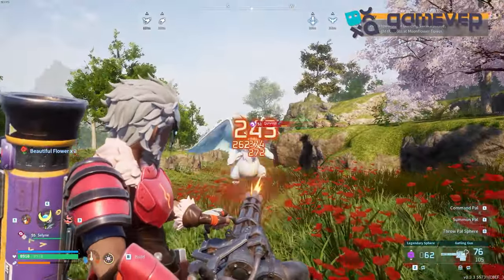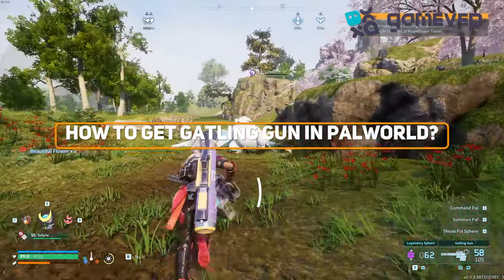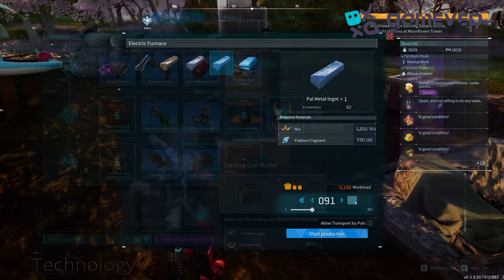Hey Pal World adventurers, Gamever is here with your guide to getting the gatling gun in the Sakurajima update. First, reach level 54 and unlock the gatling gun in the ancient technology tree with five technology points. Collect 150 pal metal ingots,